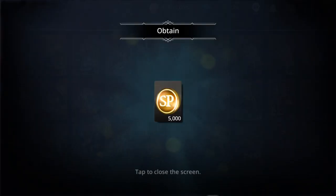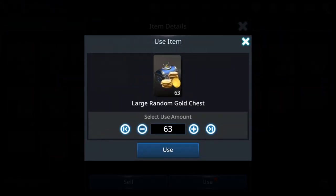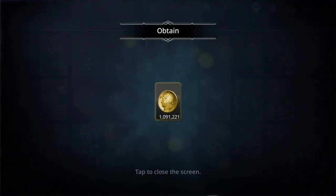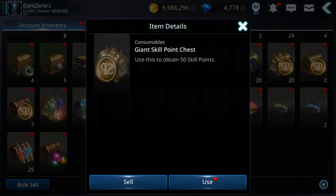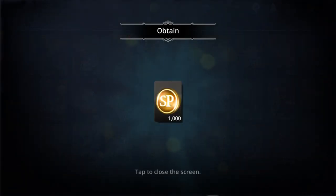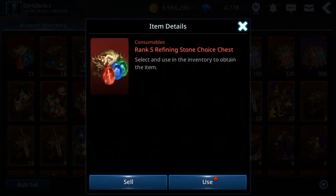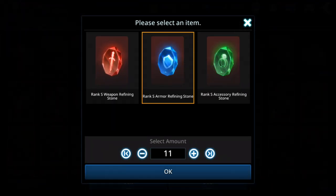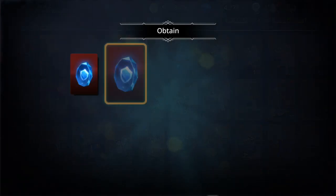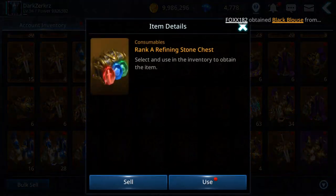Skill points I need from here, and gold. You can also buy from the guild shop the gold chest guys, and use it on your main character. Definitely refining stone choice — I can refine more, let's get 15.